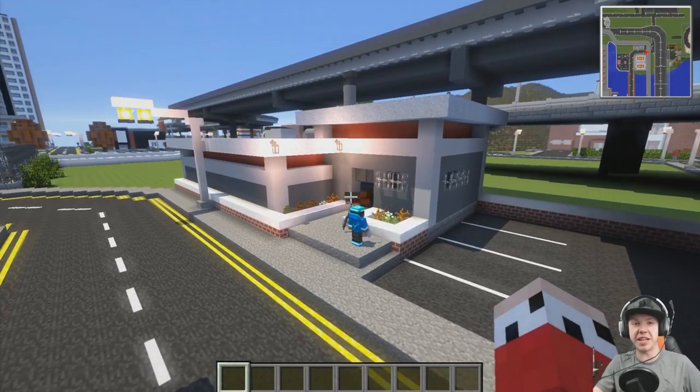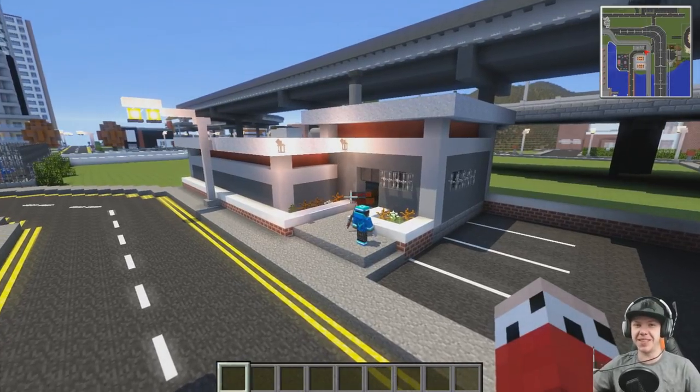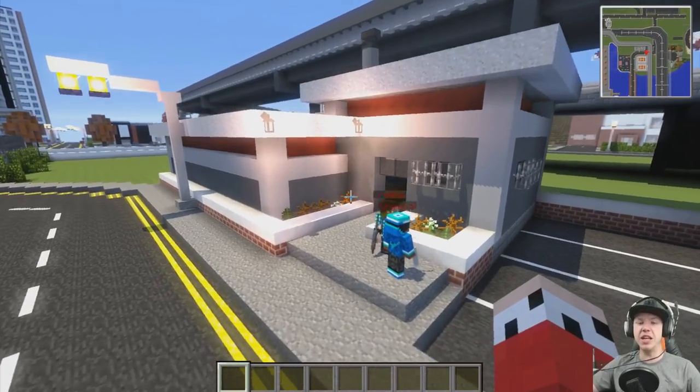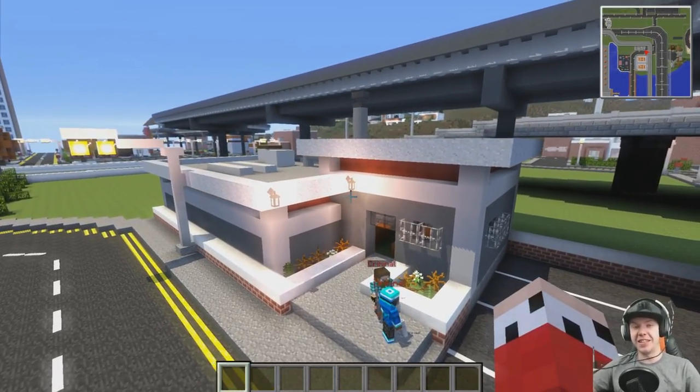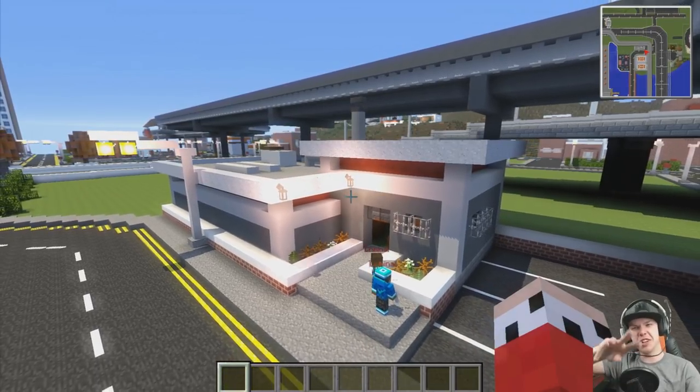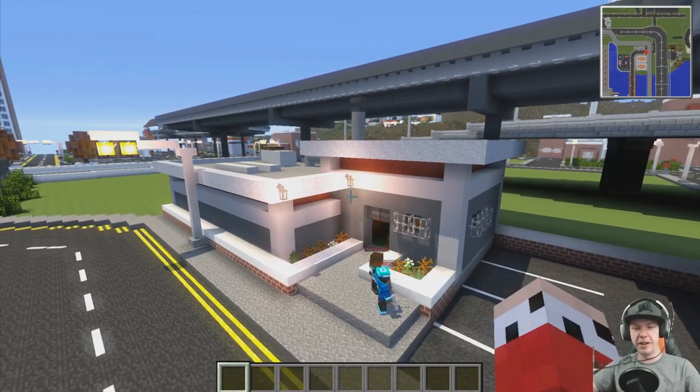Hey guys, you're watching the one and only, my name is AJ, welcome back to another episode of Let's Build A City. We built the gun shop last episode - the exterior to it. Today we're going to be jumping inside and doing the range and trying to set up something quite cool looking, I think.